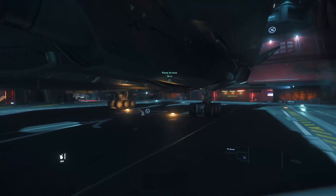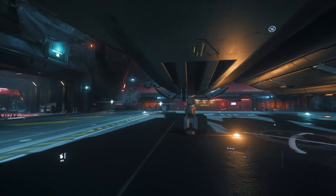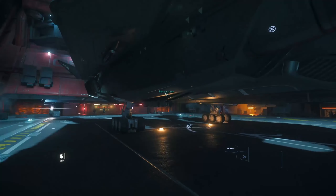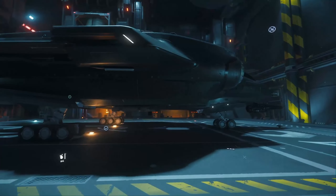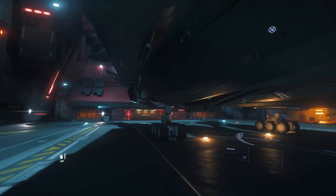It does normally have missiles down there, but I launched all my missiles. And I run into this main bug - missiles not refilling even after I pay for them. It'll eat my money but I won't get my missiles back. But yeah, this is the Aegis Vanguard Warden. Let's just skip right into it and get into it.